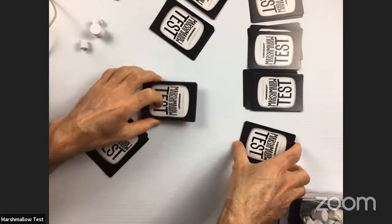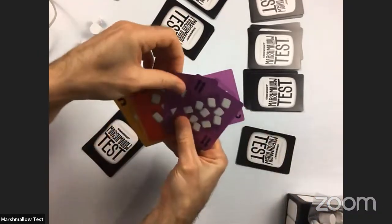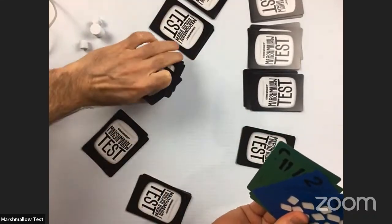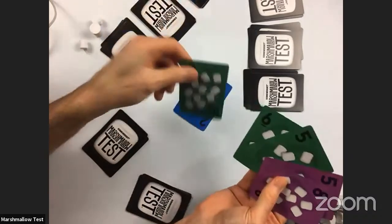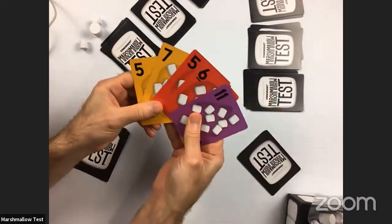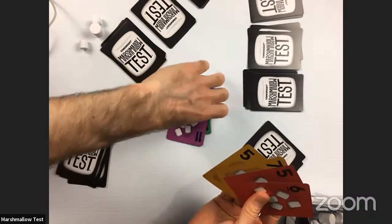This player is one away from going out for the round. They're going to try to stay in the game by playing down a low card. That was good — the other player plays down, and they win their third trick as well. Both players are now on the edge of going out. There's no blue here, so one player can slough off a high card. With that two of blue, a player goes out — they're done for the round.